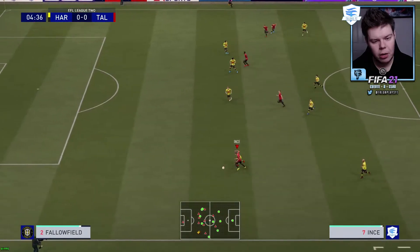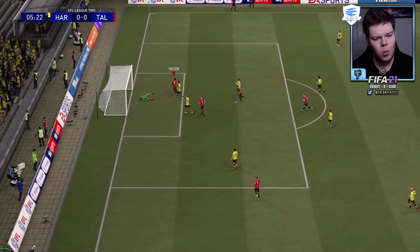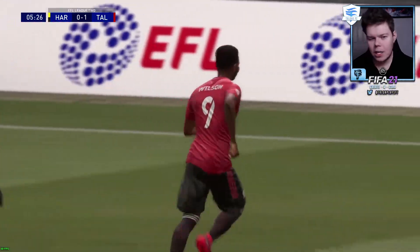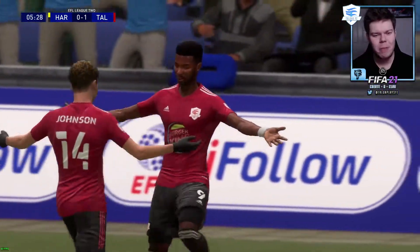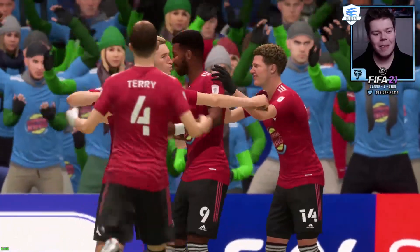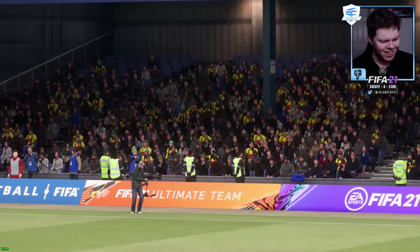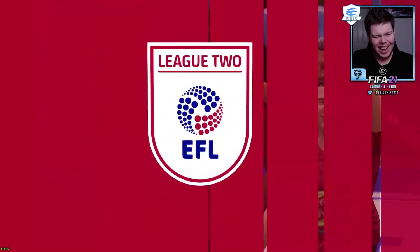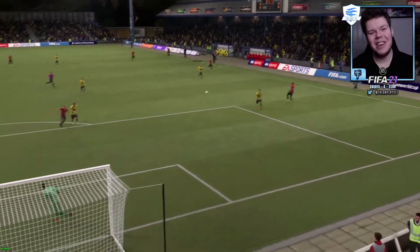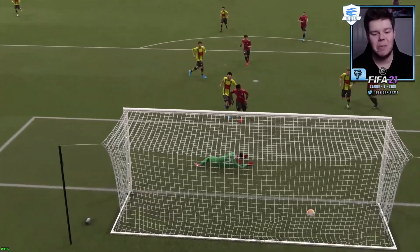Scott switches it straight out to Ince, good first touch - it's Ince who swings it in to Wilson: one nil, good goal! Just making noise in the background with the crowd in their winter gear cheering. One nil, ladies and gentlemen. If Leyton Orient and Colchester end up drawing, we go second.